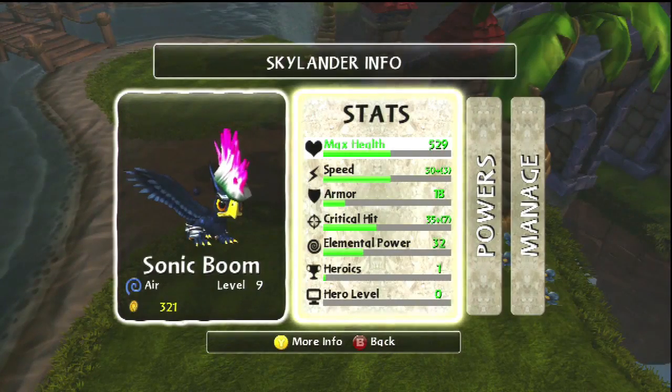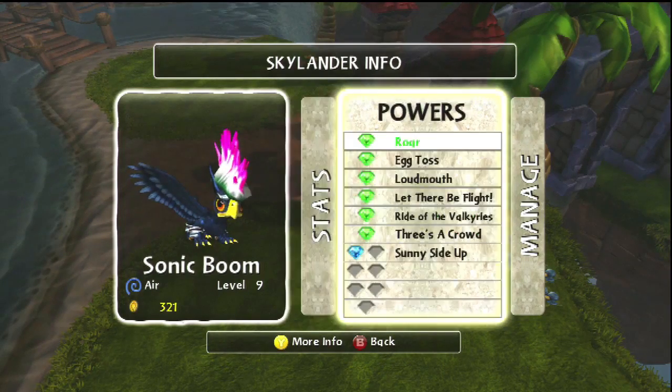Probably one of my favorite air elements — I got them at level 9, so you can see that I've been using them a lot. Some of the power-ups are Roar, Egg Toss, Loudmouth, Let There Be Flight, Ride the Valkyries, Three's a Crowd, and I started getting into the special power-ups — Sunny Side Up, which will allow me to throw three eggs at once.